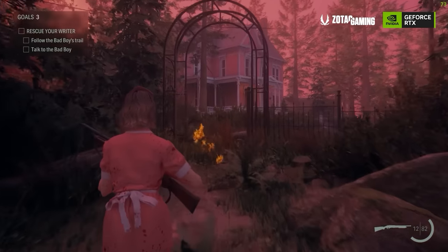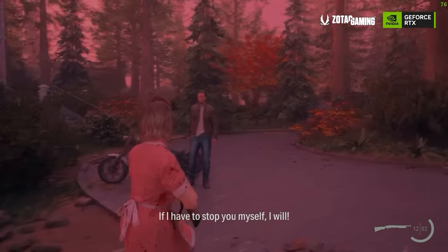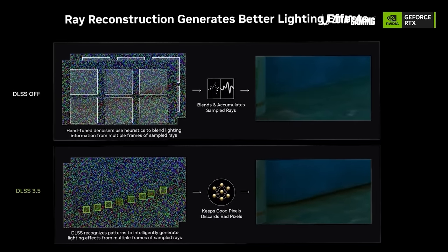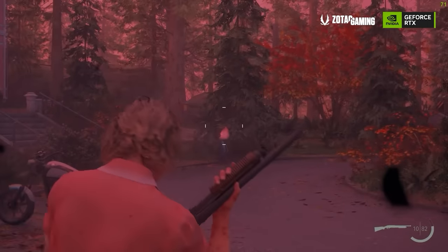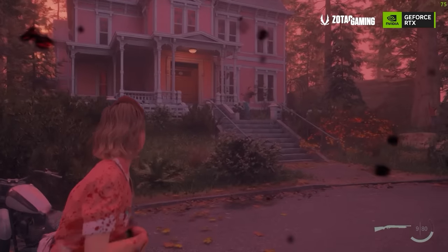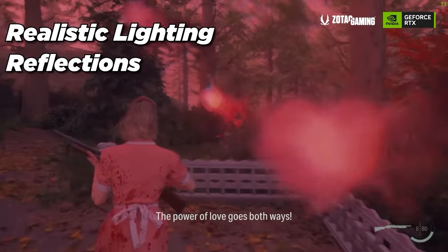DLSS 3.5 includes what is called Ray Reconstruction. Ray Reconstruction is an advanced technique that further leverages AI to improve the quality of ray traced effects. It basically reconstructs ray traced lighting and reflections with greater accuracy by reducing noise and enhancing detail. It also includes full ray tracing capabilities, and by this upgrade the game's visuals significantly improve, offering more realistic lighting, reflections, and shadows.